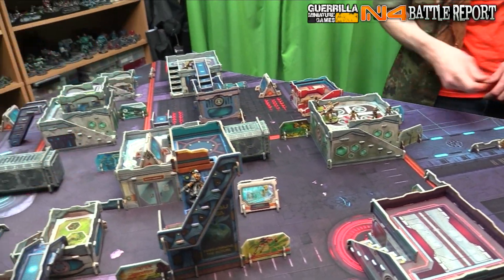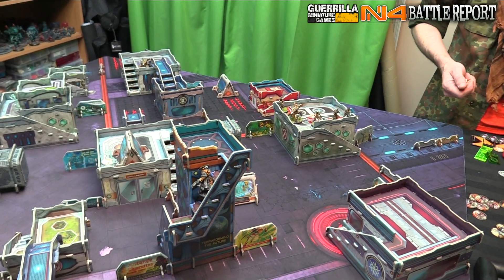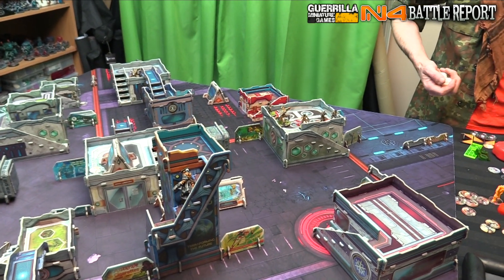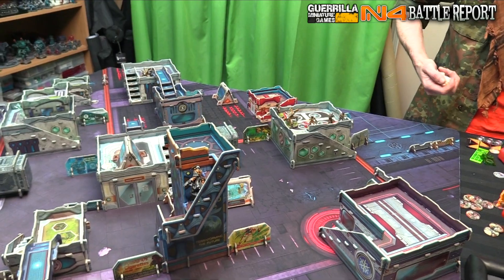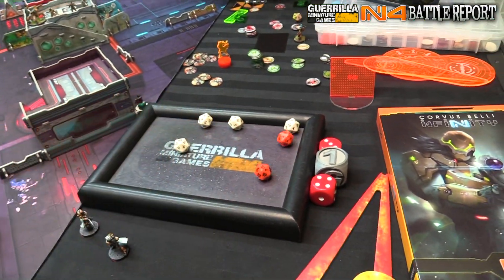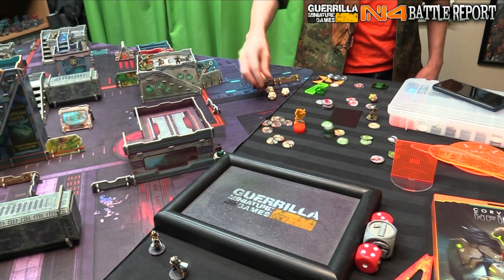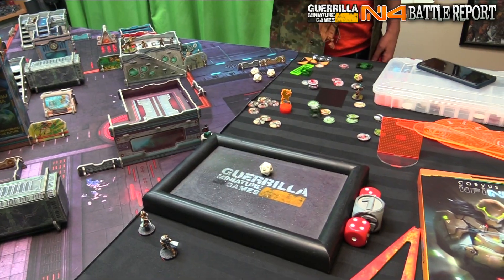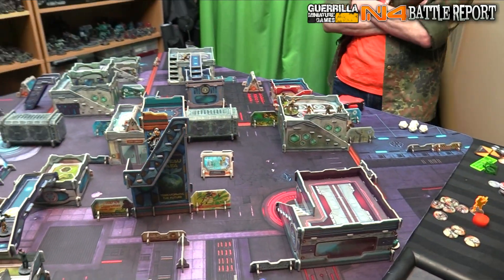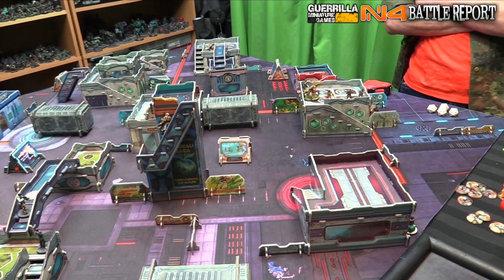Then it's two shots against the remote. I'll be minus three for Mimetism, minus three for cover, minus three for surprise shot, so I'll be on twos. With four dice for the reaction. More than 16, so minus nine. I'm on four twos, I got a one. 11 — hits you. Armor zero plus three, you need a 12. Yes — surprise shot left, so he'd be on fives now if I try again. But I feel like it's worth it — last order, we'll go again.